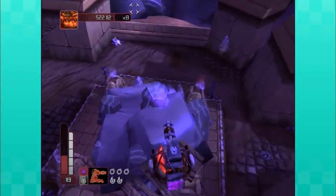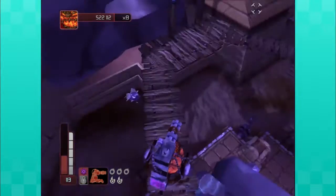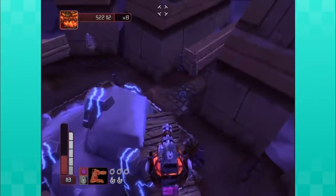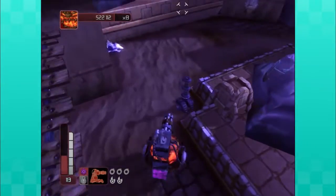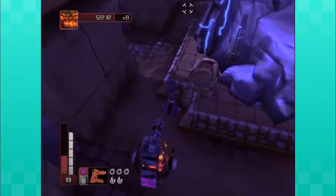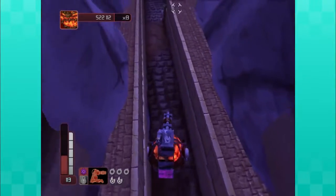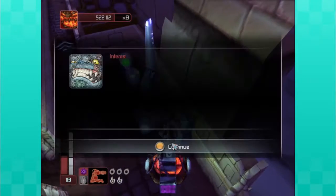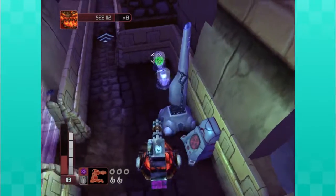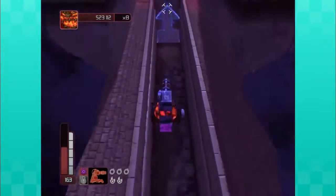I just unlocked the flamethrower — about half an hour ago, I'm over it. It's lost its appeal. You're living in the stone age, shooting people with flames. What are you gonna do, throw some rocks and sticks at them too? These boulders have really messed us up so I'm thinking that's the next logical step. I don't know where to go — I think it's over here on this narrow path.